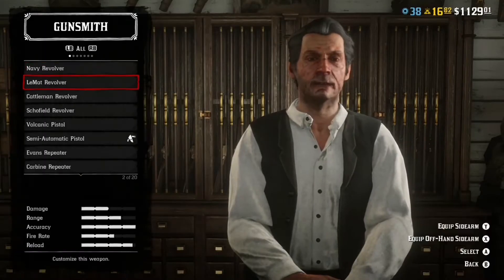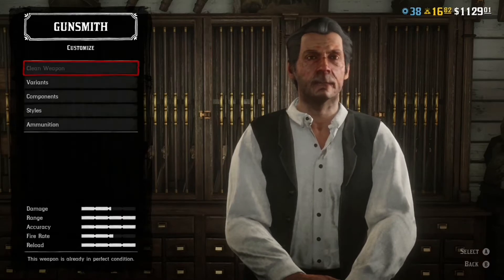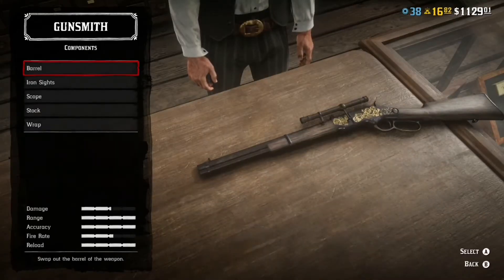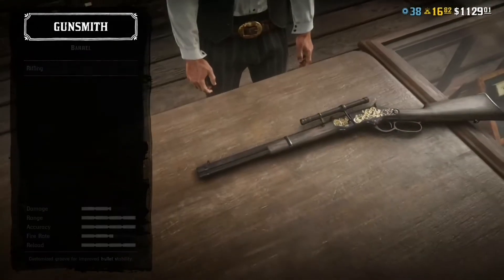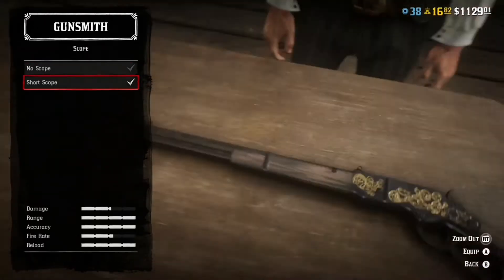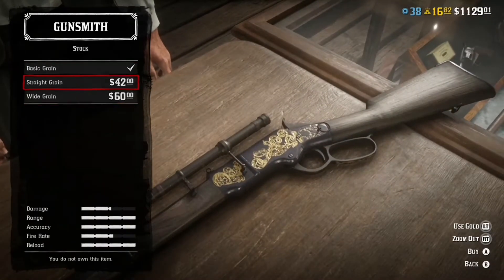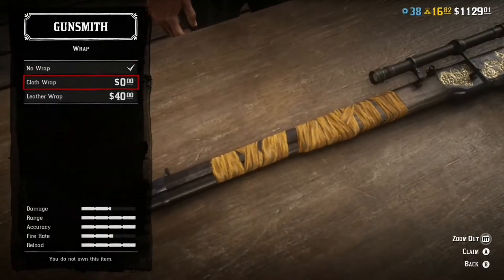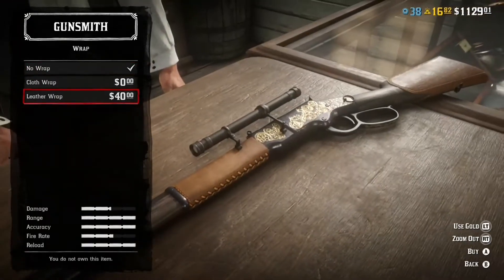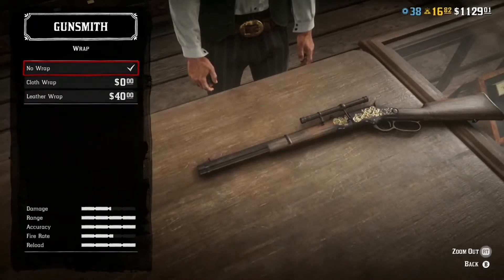The next thing you should do is make sure all your weapons are fully customised. Although it seems obvious, a lot of people just buy a weapon and don't invest the time to customise it. Make sure all the performance enhancements are added — you don't really have to worry about style like gold plating, but make sure the performance of the weapon is customised to its maximum ability. Add better rifling, a scope, iron sights — that sort of thing. Your weapon will perform better and it'll be easier to get kills.